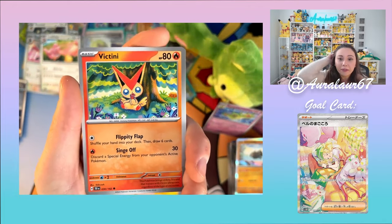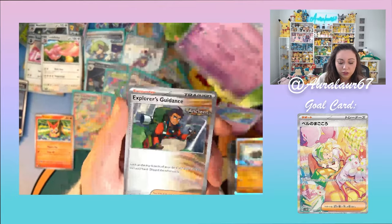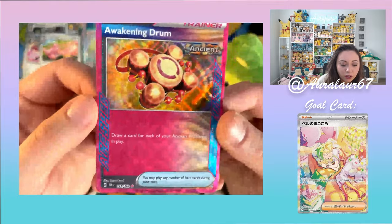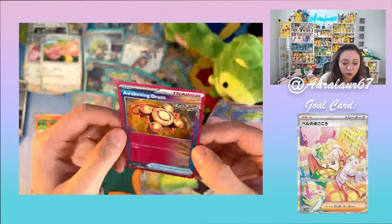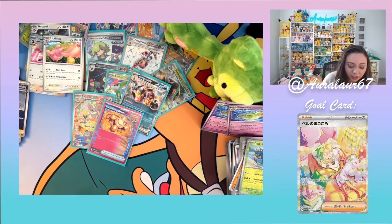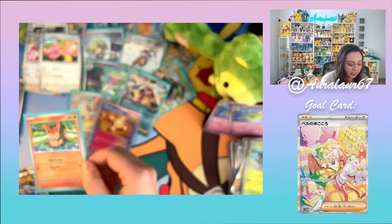I got so scared because I only had like seven packs left — please, please pull Victini! Look at him — he just looks so surprised. The diamond texture on it! I am also just a huge fan of the hot pink. That was a really nice card. Victini was actually really surprisingly hard to pull as a Bolt card. Its ability: shuffle your hand into your deck, then draw six cards. I can't handle that — amazing.